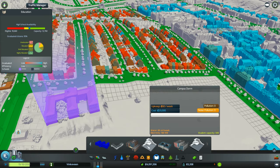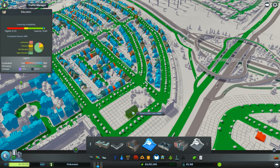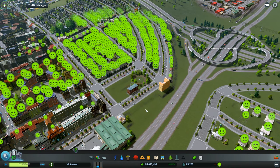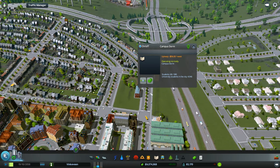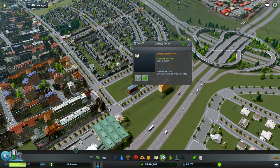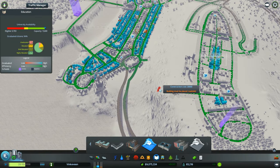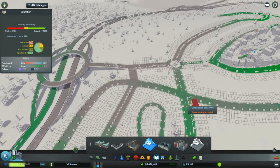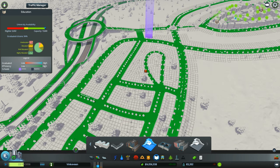Also — campus dorm. That's what I need. For university access I have these campus dorms which create something like having a university because it's got that university students bonus thing, but it's very small capacity. I think the coverage wasn't very good anyway, so putting that down there was probably a good idea. I can also use another one over here, which seems like a good idea again.